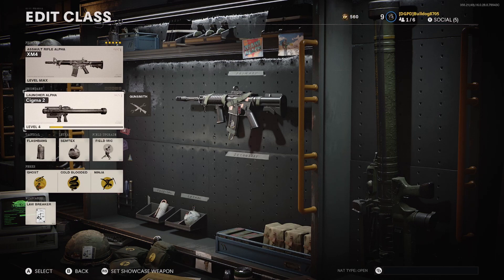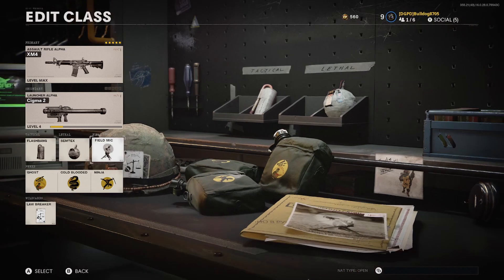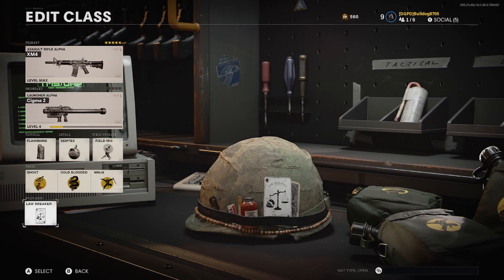For some of the challenges you're going to need to stun people and then kill them, so we're running the flashbang for our tactical. Our lethal is going to be the Semtex, and again this is for one of the challenges - you have to kill people while they're on your field mic. For our perks, we're going to use Ghost, Cold-Blooded, and Ninja. These are probably the crutch perks for this year's COD - Ghost keeps you off enemy UAV, Cold-Blooded stops AI targeting, and Ninja makes your footsteps much quieter.